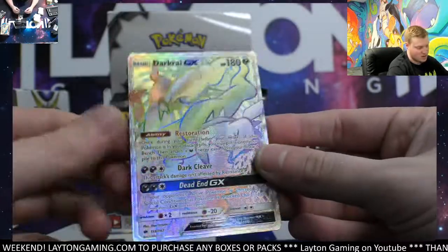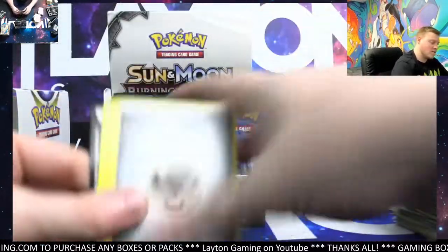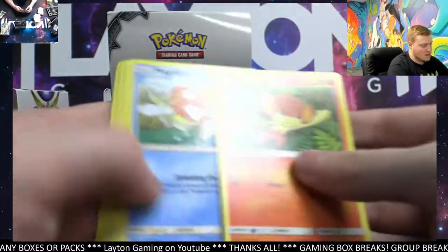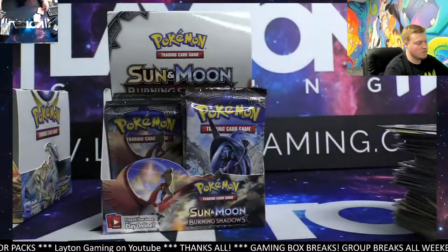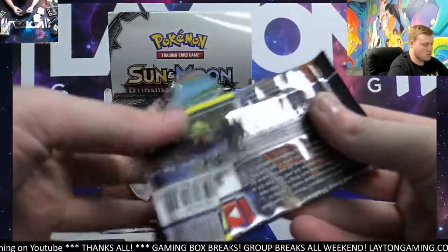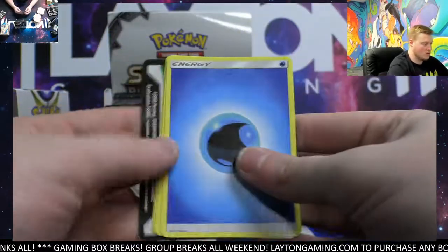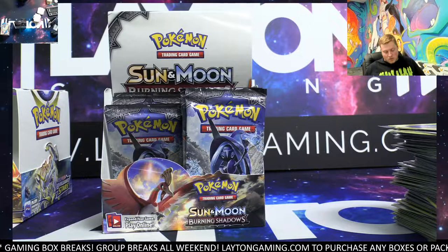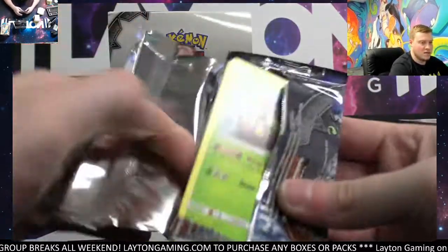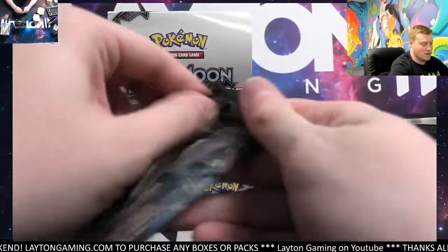Darkrai GX — that is an awesome looking Pokémon. Nice Darkrai rainbow. So Charizard GX and a Rainbow Darkrai so far — beautiful. Lowland Raticate, Malamar. That is Tynamo and Bellossom Holo. Glad we already grabbed a rainbow as well. The rainbows in Burning Shadows are probably like one in every three boxes — they're not guaranteed per box by any means. They are pretty tough to land.